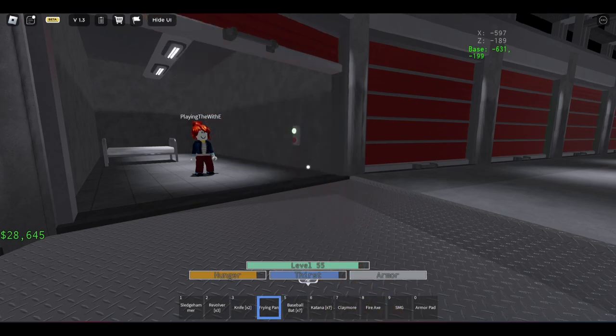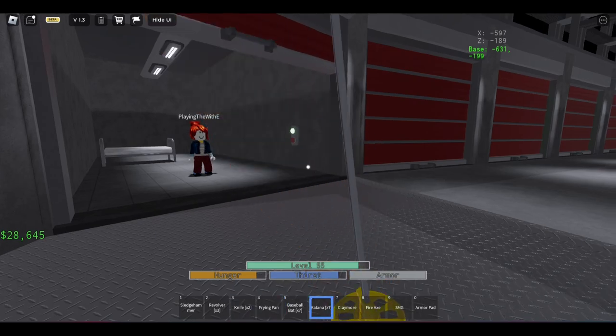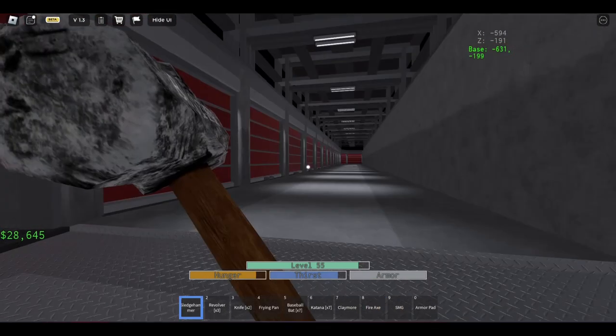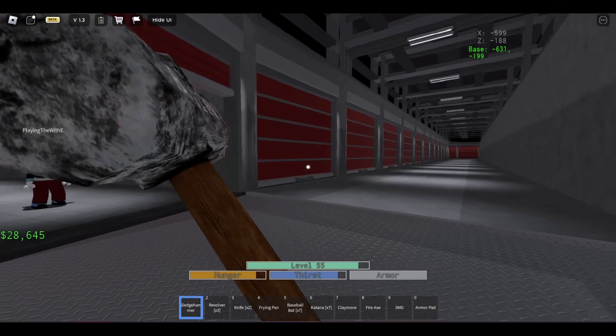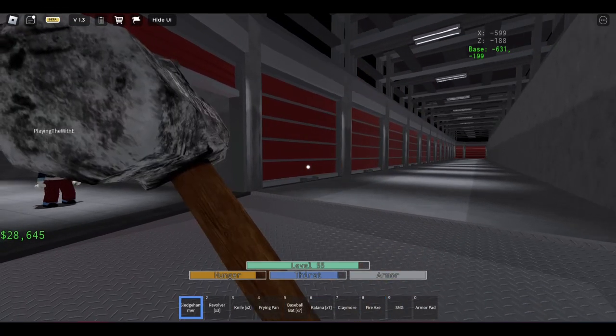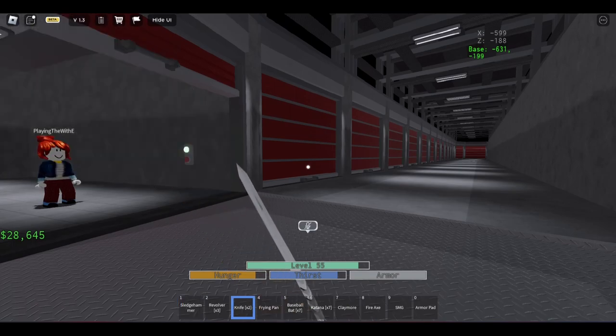Right here, from the knife, frying pan, baseball bat, katana, claymore, and fire axe — they have the same attack pattern combo, and the sledgehammer is different. So it's all of those weapons here versus the attack pattern for the sledgehammer, and we're going to see which one overall outputs the most damage.